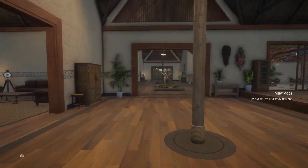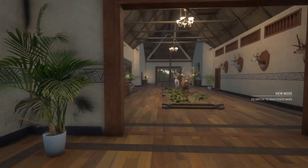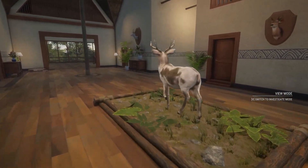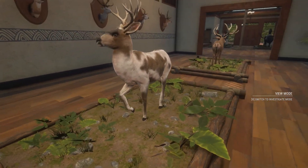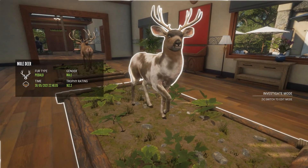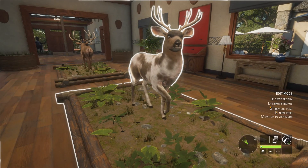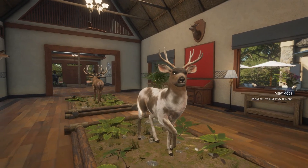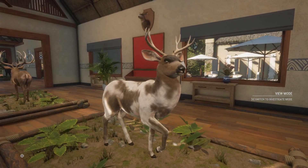Welcome back to the trophy lodge — we'll be showing our piebald mule deer. Let's have a look at him. This guy scored 162.2, and I actually like this rack on him, it looks pretty nice. I think that'll do it for today's video, so thanks for watching and we'll see you all in the next one.